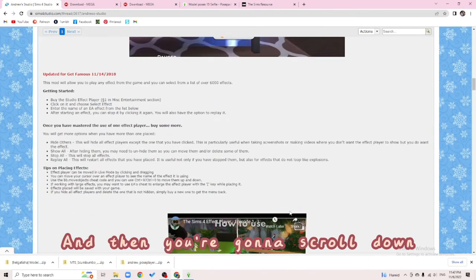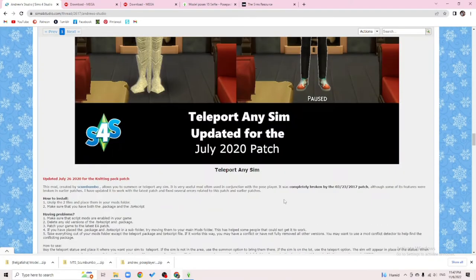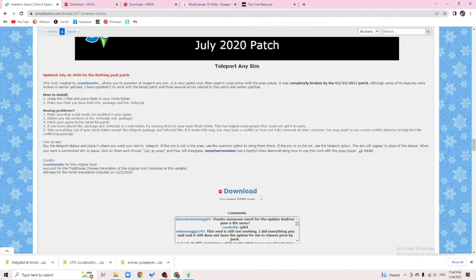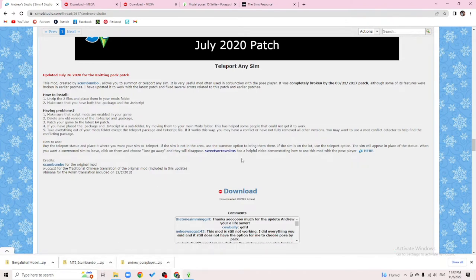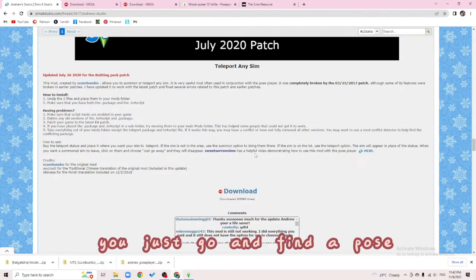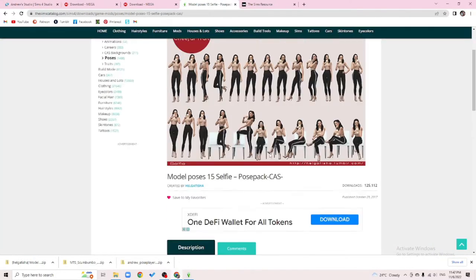Then you're going to scroll down on the same website, find Teleport Any Sims, and download that as well. While you're downloading, you just go find a pose — a Sims 4 pose — whichever you like.